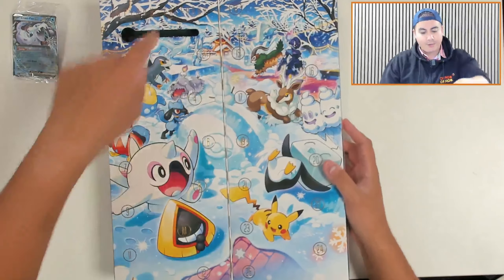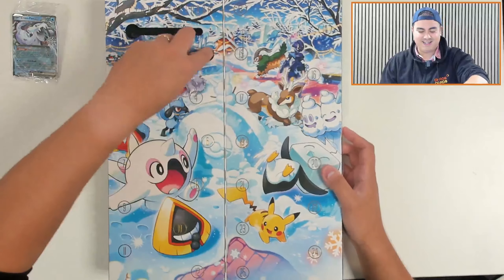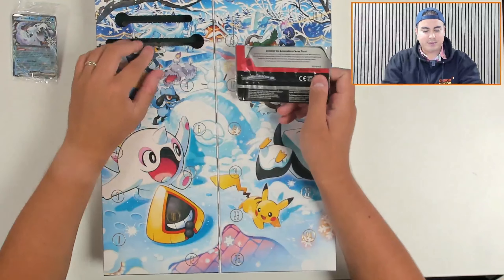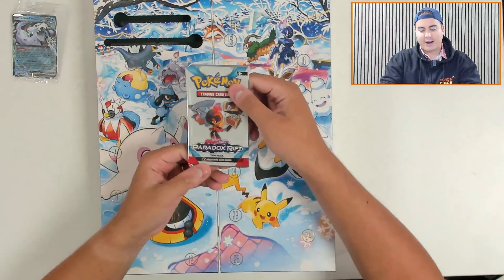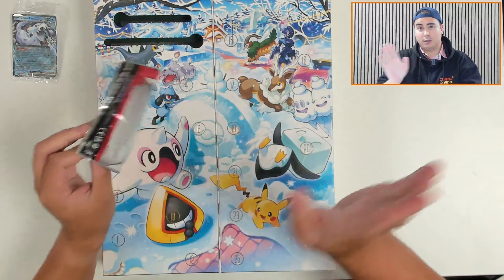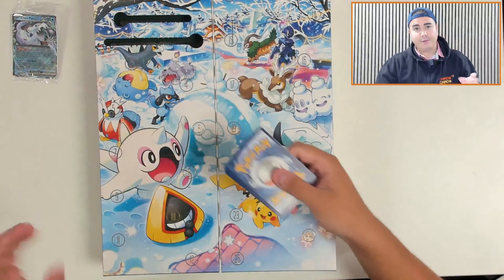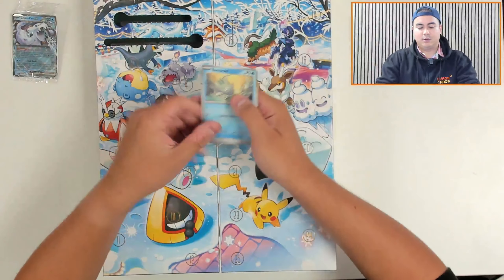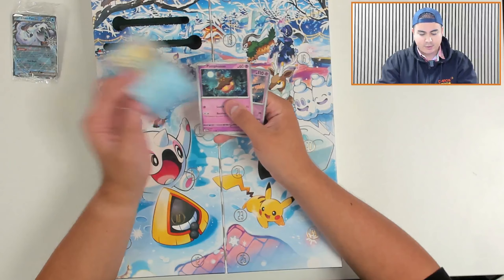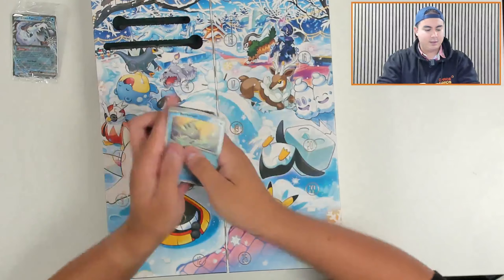Door number two — oh we just go down and then down. Makes it easy. Although it's half the game trying to find out where the door is — it's like playing The Sims. We have a Paradox Rift Fun Pack. These Fun Packs often don't have a chance of getting some super rare card, but still great fun to open up, especially for children or anyone who is just picking up some packs. So we've got a Remoraid, a Pumpkaboo, and a Latios Reverse Holo there.